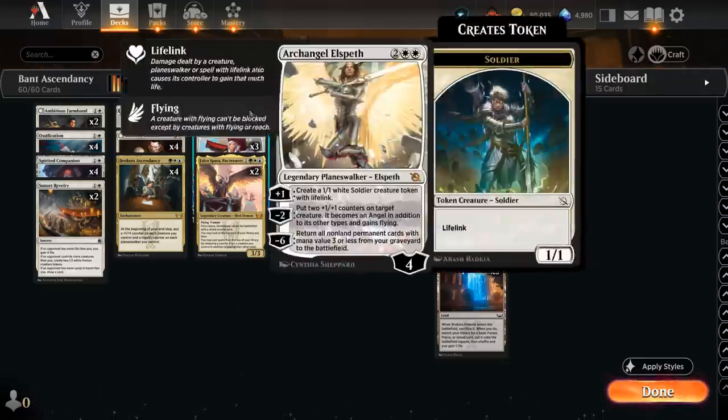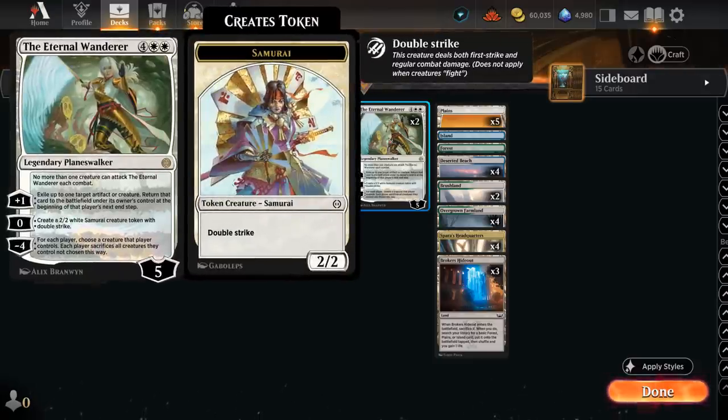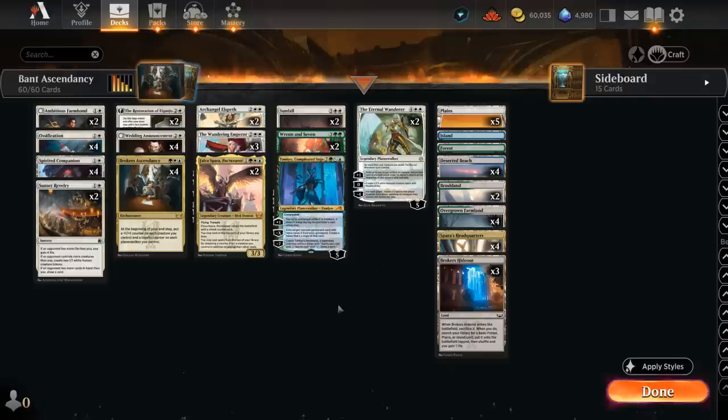Our planeswalkers include Archangel Elspeth, the Wandering Emperor, Ren and Seven, even one Tamio, and then at six mana the Eternal Wanderer, which can also double as a sweeper effect, which can be pretty useful.